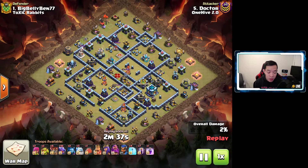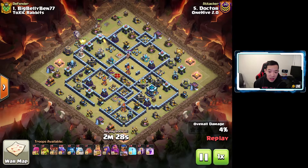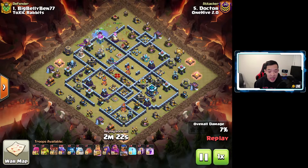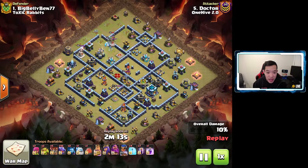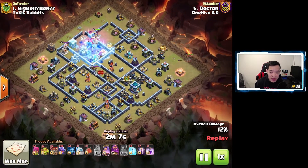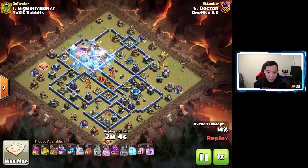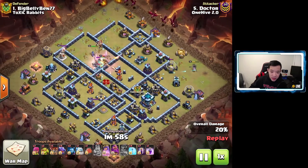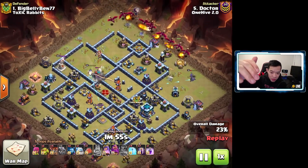He's using a Super Minion and Super Goblin to funnel. Out comes the RC, out comes the King, out comes an ice golem. RC comes in, takes out that Wizard Tower, clears out that AD. A second ice golem comes in, and the Barbarian King is actually going to take out the Eagle. Barbarian King on Barbarian King — RC is engaged now and has to hit the ability soon. RC uses the ability, clears out an AD and hits some of that Scattershot. Queen is stepping in to clear out that side, and the dragons are just going to go straight down into Town Hall — straight down towards six o'clock.